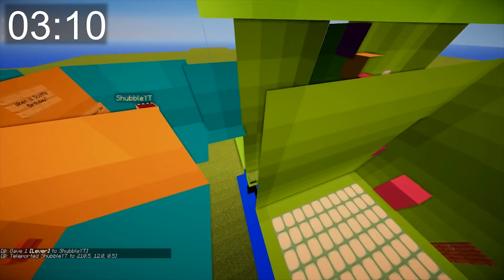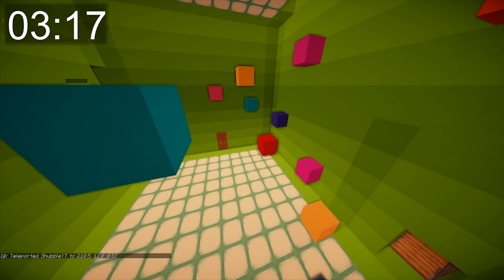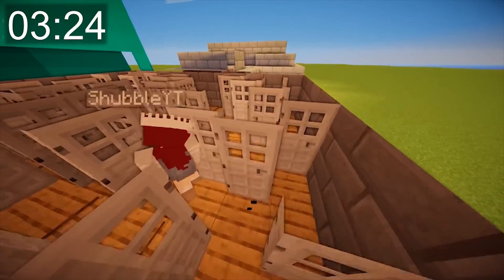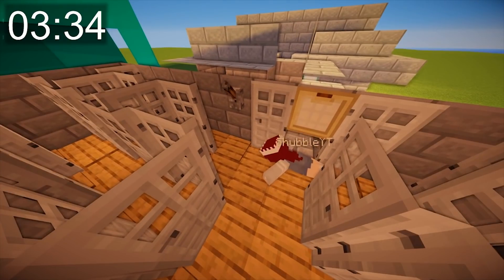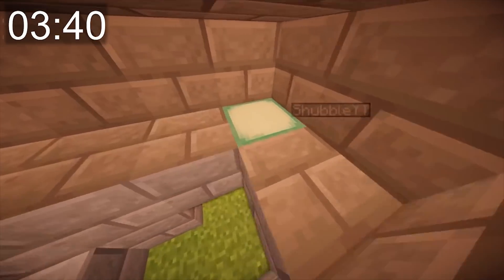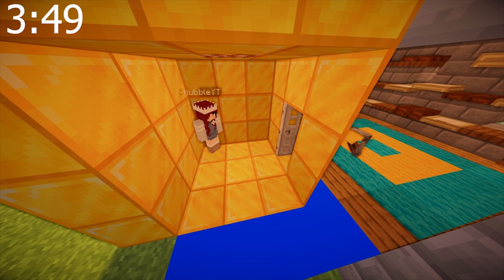Shovel races back to the golden door. She briefly gets stuck figuring out how to place the lever on the wall but manages it. She asks 'Did I win?' Her final time is 3 minutes and 49 seconds — but with a 10-second penalty it becomes 3 minutes 59 seconds, putting her firmly in second place behind H-Bomb.